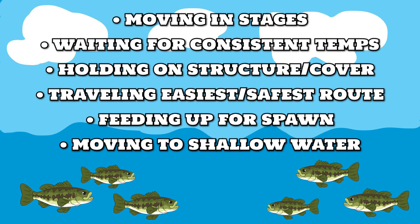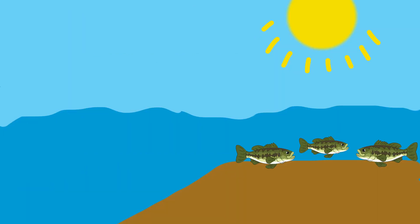If you can find those migration paths, you'll be there for every wave of bass that moves past you to the shallows. They're feeding up for the spawn so they're going to be aggressive, so don't be afraid to throw those faster moving baits and do a little bit of power fishing. They're also getting up into that shallow water for the sun.